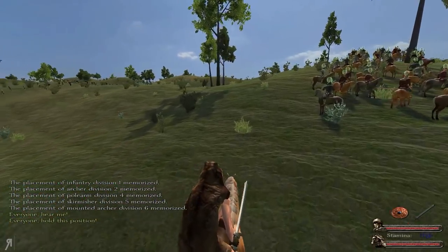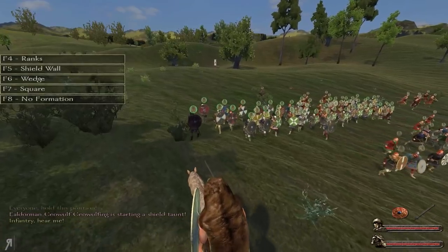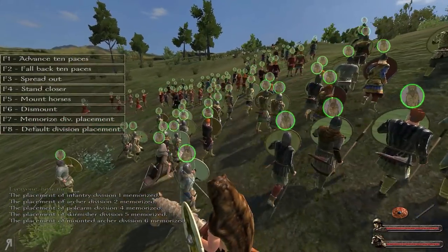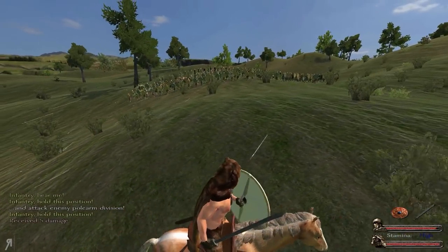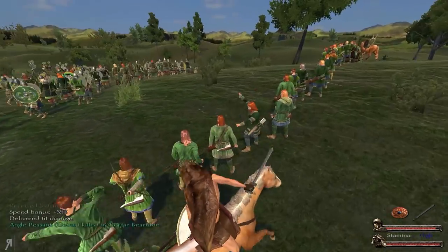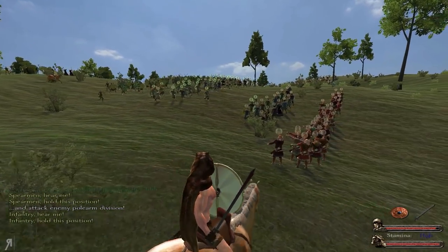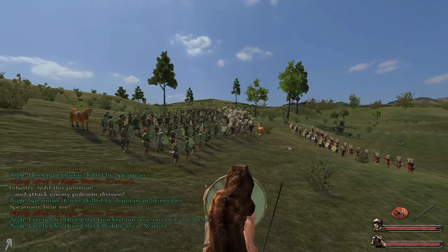Every time we do hold position, our units will attempt to do exactly what I told them. One thing I forgot was to put my infantry in a shield wall formation, which is unfortunate. I don't think this is going to work now, but we had to make some kind of action happen, otherwise it's going to be a stalemate. It's probably not a good idea to redo division placement in this scenario — we'd just suffer from my negligence. Let's get our spearmen a little bit closer and move everyone in a bit.